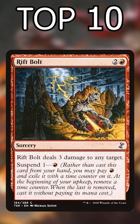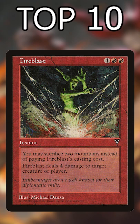Number 6: Rift Bolt. A little slow, but 3 damage for 1 mana is the gold standard for a great burn spell. Number 5: Fire Blast. Just when you think you've stabilized — surprise, you're dead.